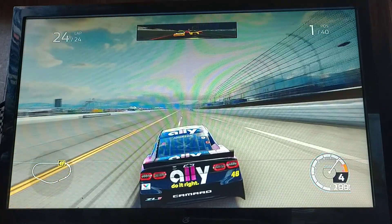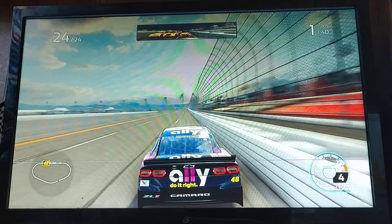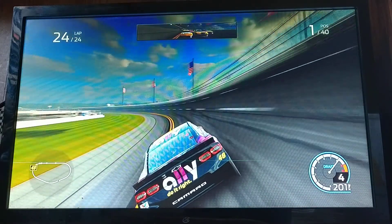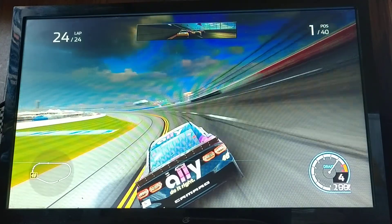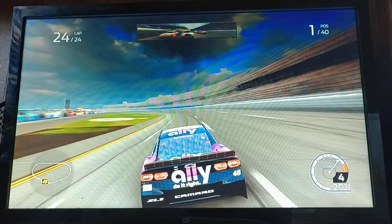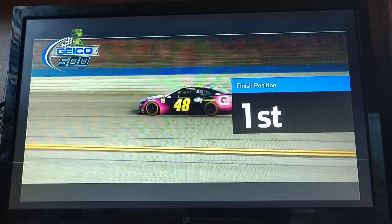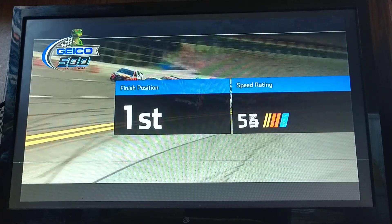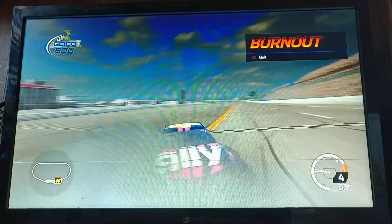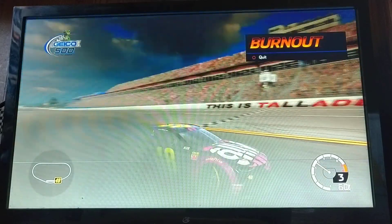Down the back stretch. Trucks is coming on the outside — I'm going to go out to block that run. Hanging through turn three. Can I hold him off? Off of turn four — going to be the first driver to go back-to-back wins this season. Coming to the checkered flag — going to win Talladega! Yes! First back-to-back wins this season and third win of the season. This could have been three in a row, but that's alright.